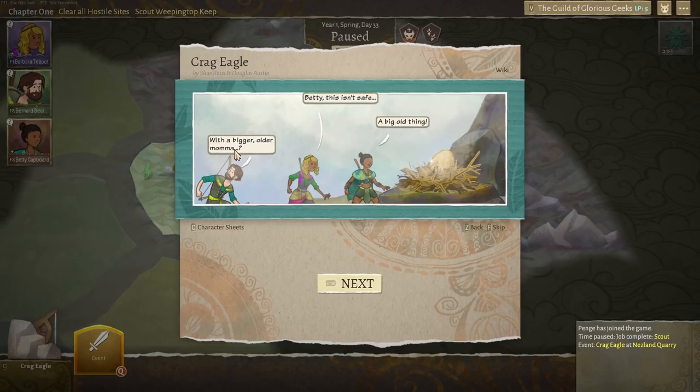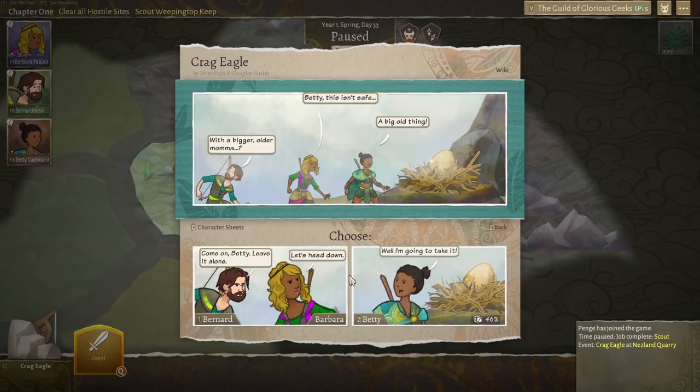Maybe run away. Come on Betty, leave it alone. I would rather leave it — just don't want to get into trouble. We don't want to fiddle about with nature. Maybe somebody will miss that egg; there might be a mum or a dad bird, and that's going to be very sad if their egg goes missing. Bernard and Barbara are teaming together to say, Betty, stop being such a hothead — let's leave it, please.